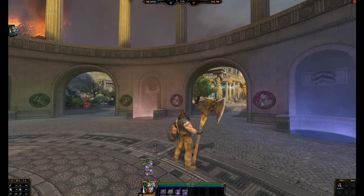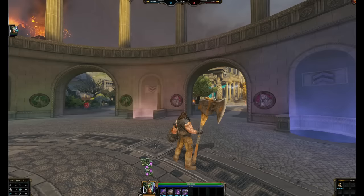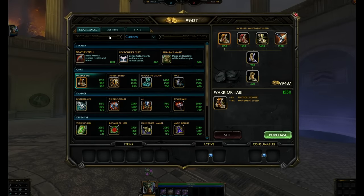Let's go to actually building Shock. I have Warrior Tabi on just so you can see how his physical scaling comes from his items into his abilities. The scalings are okay, mostly from his ultimate, which uses 100% of your physical power as extra damage. So let's actually go into building Shock and start with the starter items.